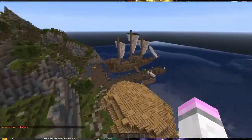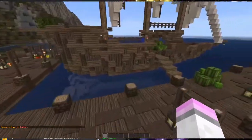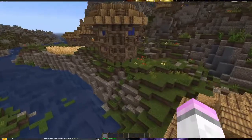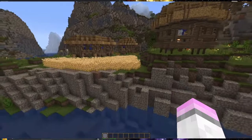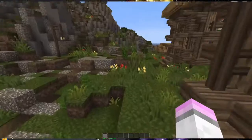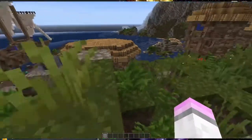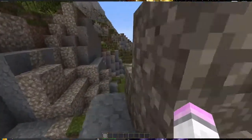Next up we have Totora which is the capital of the jungle region — it is a lovely port town. Totora is actually based off Laurelin Village from Breath of the Wild. As I go through these, you guys will find out a lot about each of the towns and some of them are based off other games, which is pretty cool.